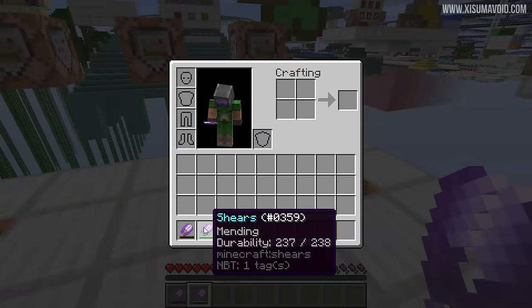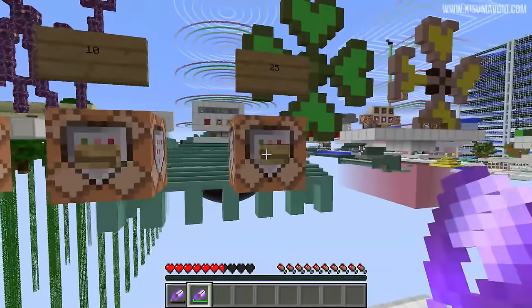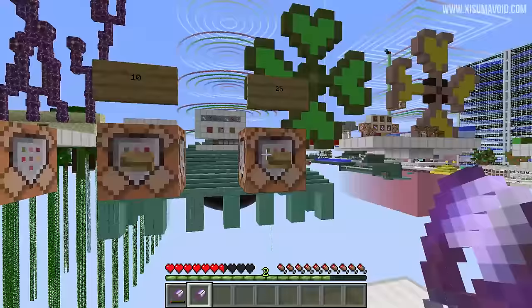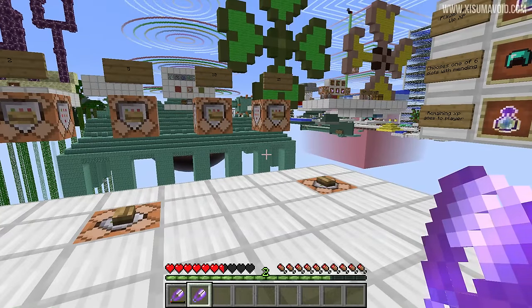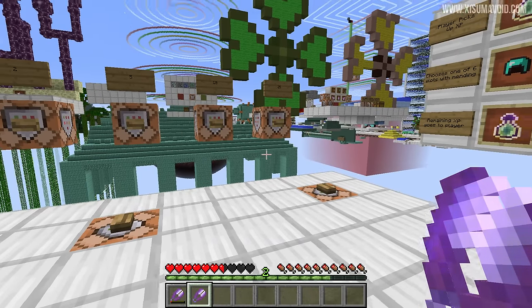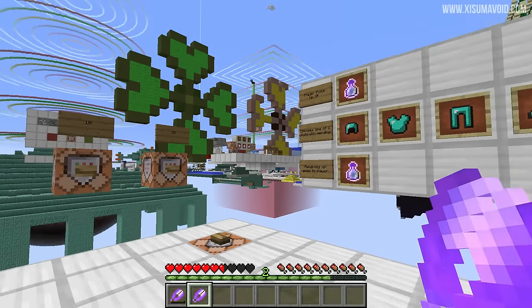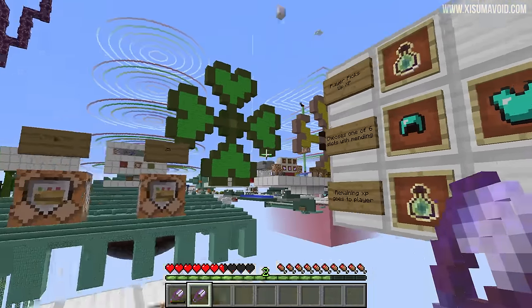One important thing to keep in mind: one orb gets processed at a time, regardless of its value. So if we pick up an orb with a value of 25, this entire orb is processed at once — it repairs the item and the rest of that value gets passed over to your XP levels. A time when this is relevant is when fighting the Ender Dragon, because you get those really big XP orbs worth a lot of value. The key point is the process happens per XP orb, not per value.